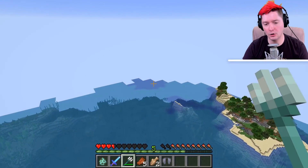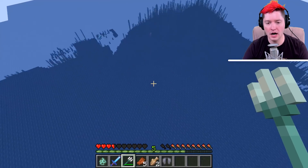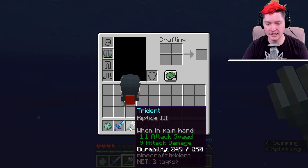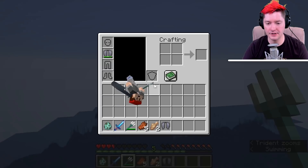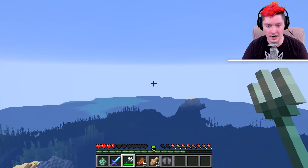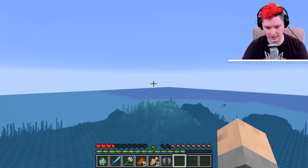One thing to note is that the trident's durability is used even if you don't hit anything with the riptide effect. This is a fresh trident with 249 durability — after one riptide use it drops to 248. A trident has the exact same durability as an iron sword, so keep that in mind when using it.